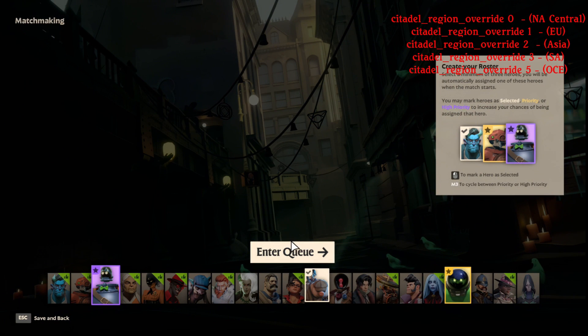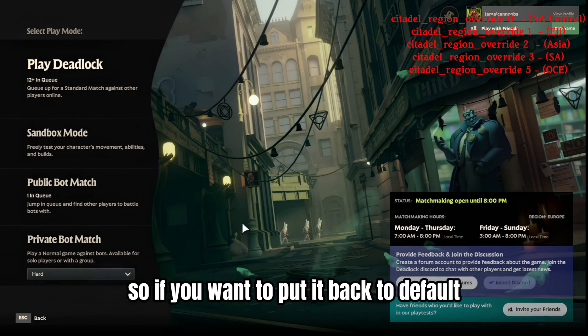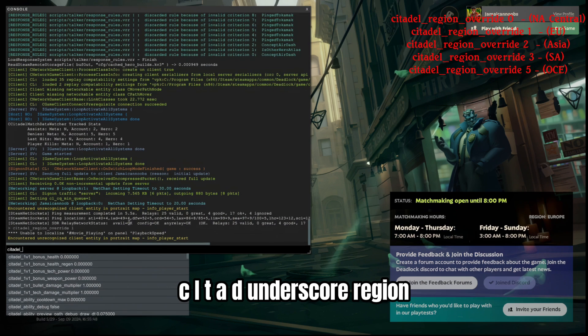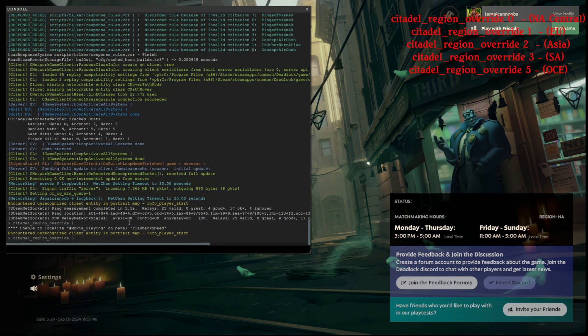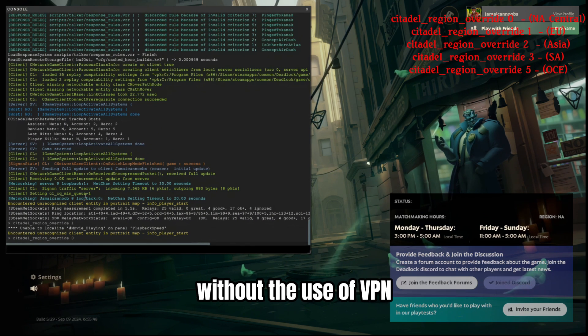Go ahead and play — see how we can enter the queue. We're gonna put it back to default: do the same thing, F7, type 'citadel_region_override', and put zero to go back to North America. There you go, super easy — now you can play on any server you want without the use of a VPN.